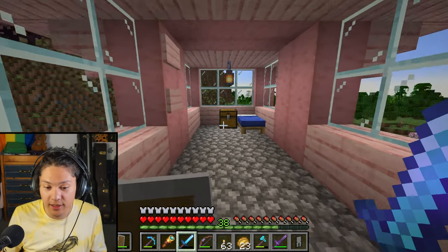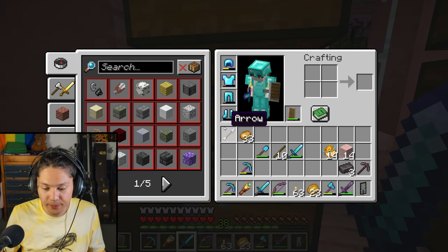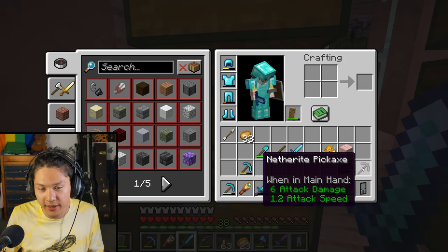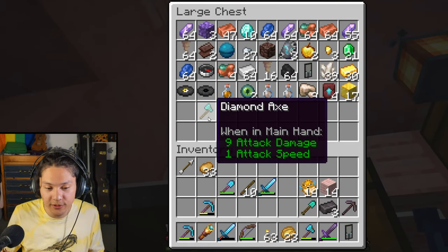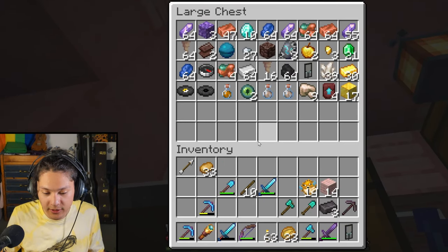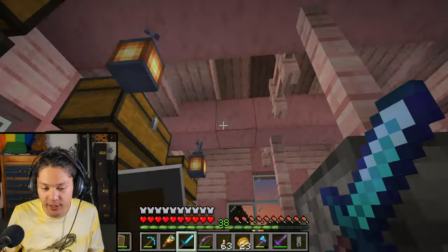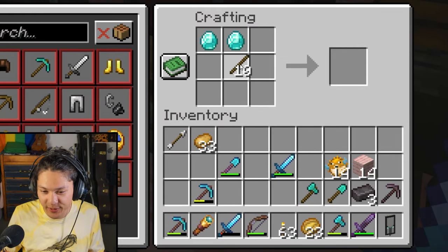Let's get the netherite ingots that are in this chest. I have a netherite sword and a netherite pickaxe, so I need a netherite shovel, a netherite axe, and also a netherite hoe. I need two more diamonds — one, two. There we go. I'll use those two diamonds to build a diamond hoe.